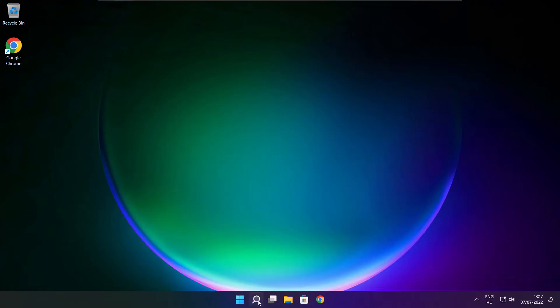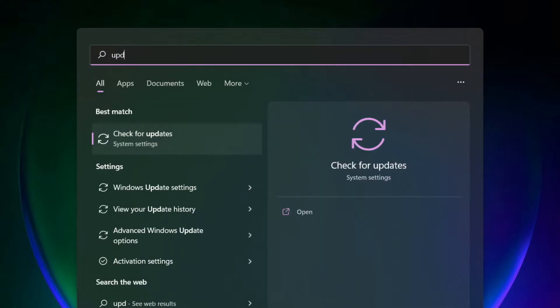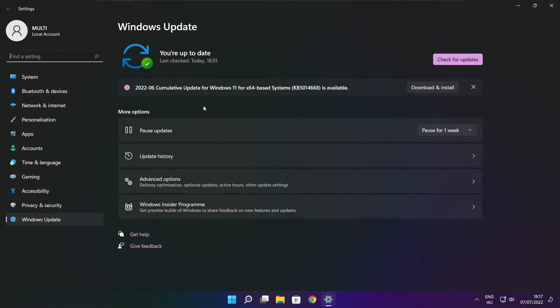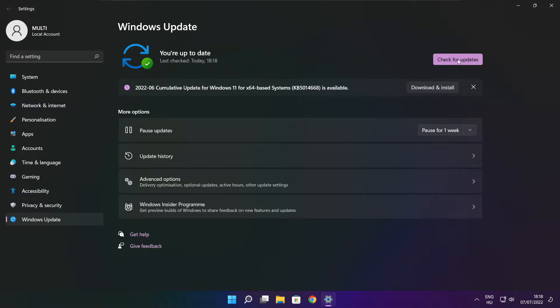Apply and OK. Play game. If that didn't work, click search bar and type update. Click check for updates. After completed, click close.